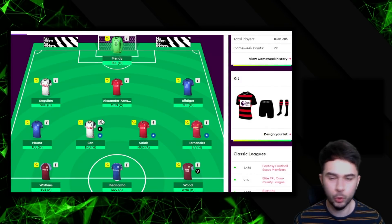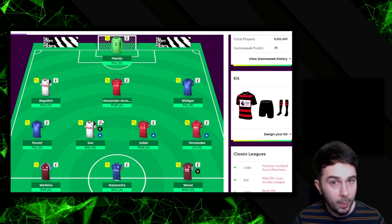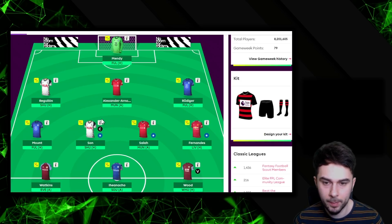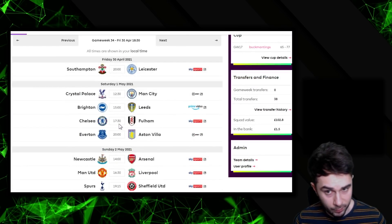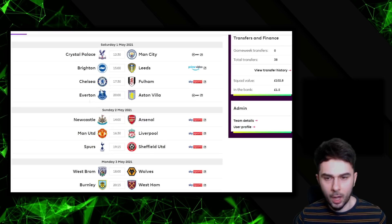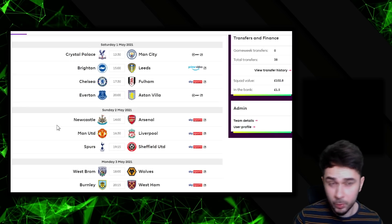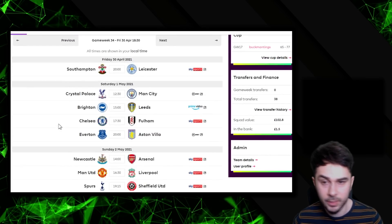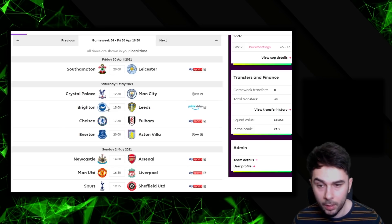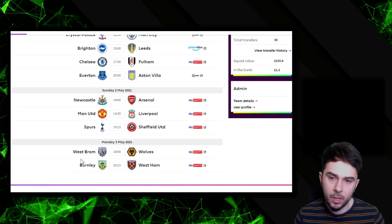For Gameweek 34 there are a couple of topics I wanted to talk about: number one is fixtures, number two is the double and the blank gameweek, captaincy, and some of my transfer thoughts. Looking at the fixtures, Friday is the deadline. I'm not 100% certain my current team would do well. There are a couple of players I'd love to bring in — Castanha from Leicester City against Southampton, maybe an Everton player, a Leeds player, Harry Kane who I'd love to have and captain, and Jimenez from Wolves.